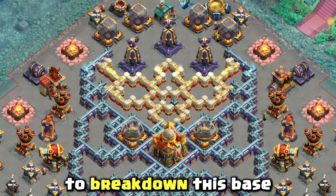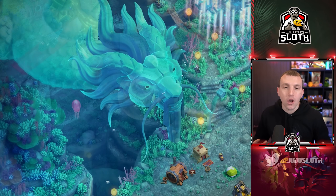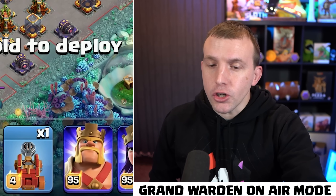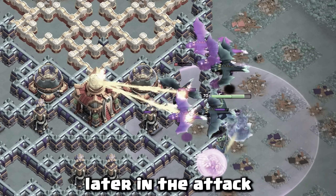It was fun to break down this base and develop the strategy. You can notice the new scenery shown in it as well, alongside the other Hero Skins available later in the month. But let's get you your 3-star. Start by assuring that your Grand Warden is set to Air mode. This will help with the Dragons later in the attack.